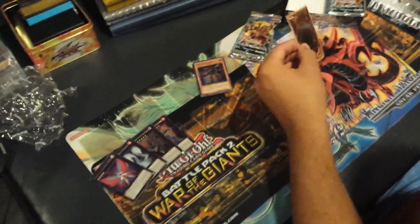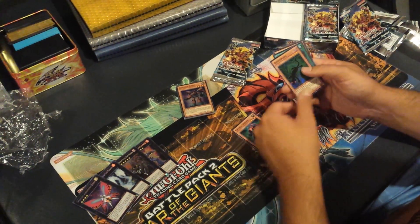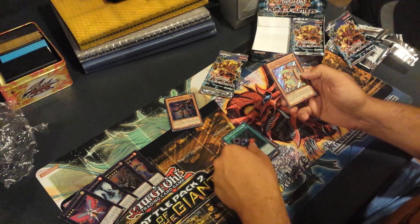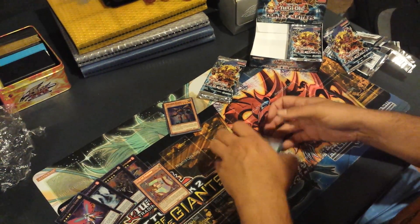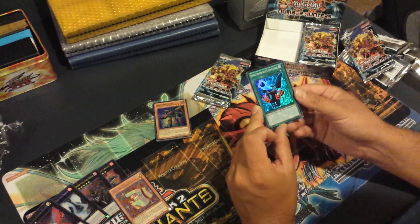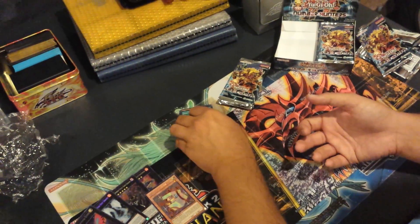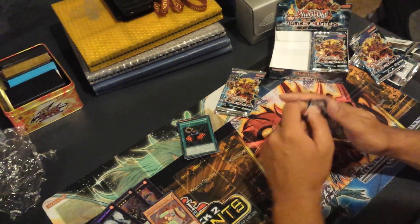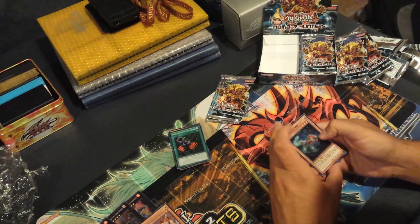Come on, Number 74. Unformed Void, Gagaga Gardna, Kagutsuchi. He got a super reprint. Insect Armor with Laser Cannon. And we have the secret Number 85, Box of Friends, that everybody's been talking about. This could possibly be a good card — look at this old card, Insect Armor with Laser Cannon, equipped to an insect, gained 700 attack. Got a grinder already — not too bad. I want to get one of those crazy boxes too. Apparently they're only a super rare, so hopefully out of a whole box we can get one.